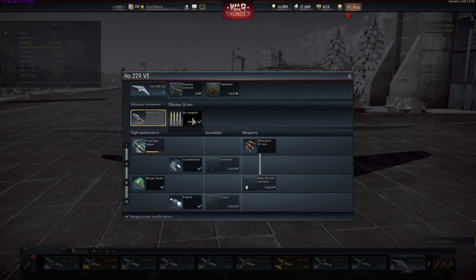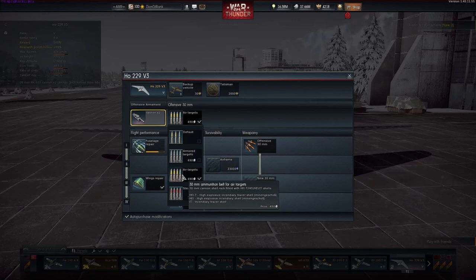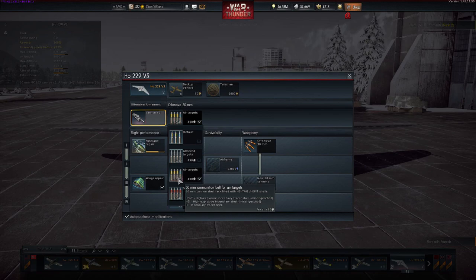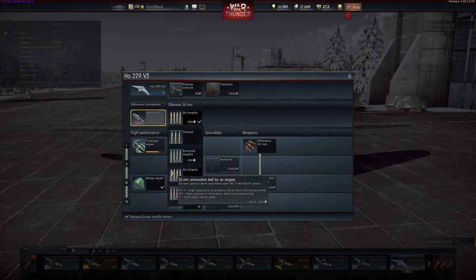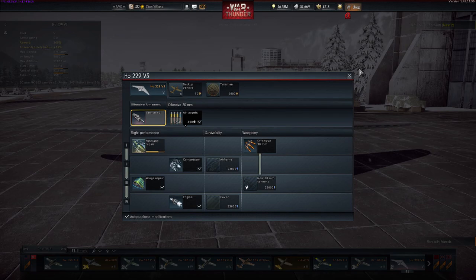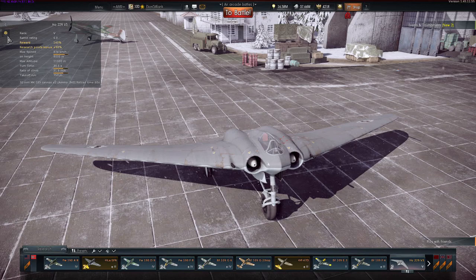Its armament is a double 30mm cannon with many different belts to choose from. Normally I'd recommend stealth ammo because without the tracer there are more damaging components and you do more damage to planes. However, this time I actually recommend using the air targets belt, because the stealth belt uses API — armor piercing incendiary — while air targets uses HE, high explosive incendiary. That just sounds a lot more lethal, and you do in fact do more damage.